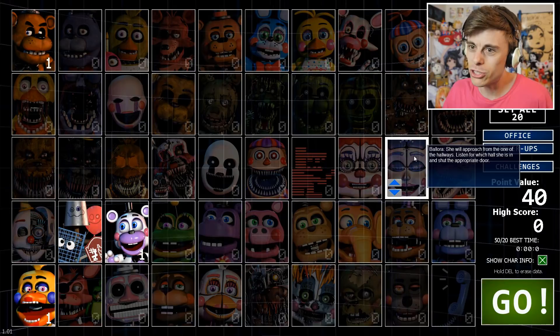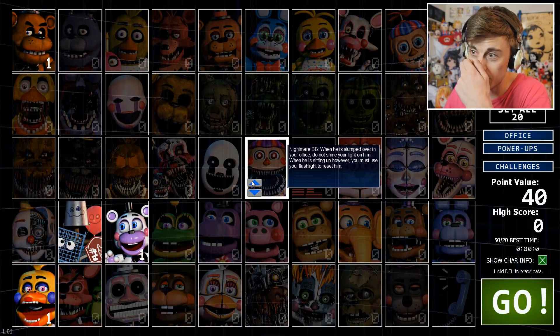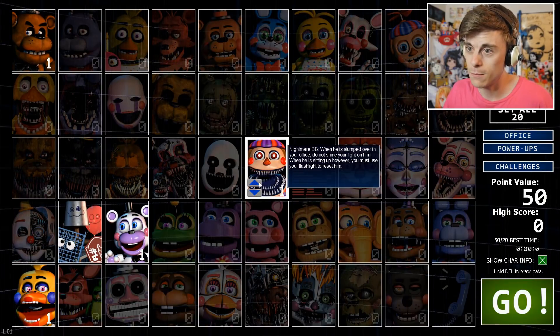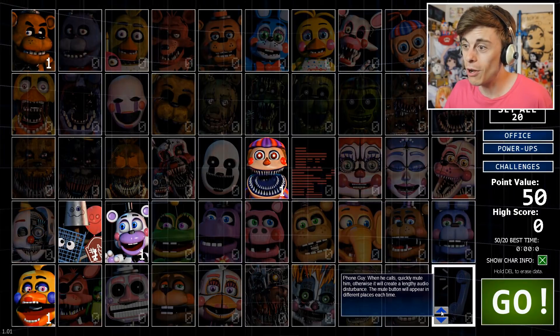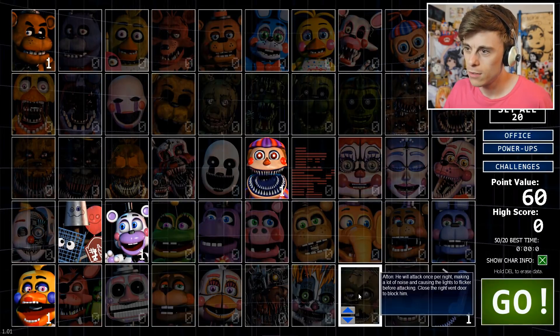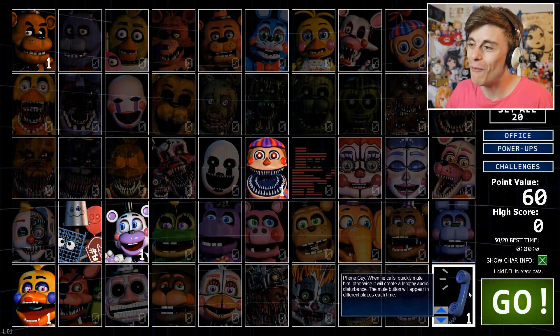Let's get Rockstar Chica in there. Shearim 9FBB — when he is slept over in your office, do not shine your light on him. When he is sitting up, however, you must use your flashlight to reset him. Let's go! Phone Guy — when he calls, go ahead and mute him, otherwise it will create a lengthy audio disturbance. The mute button will appear in different places each time. I'm loving the descriptions, but even though I've already read them out, it's so hard to remember.